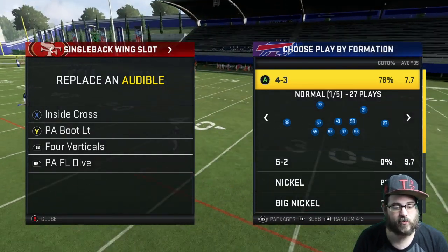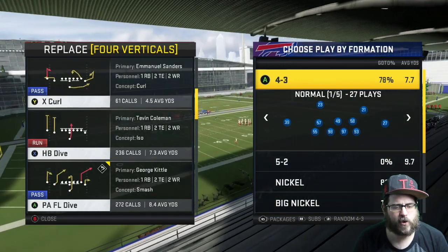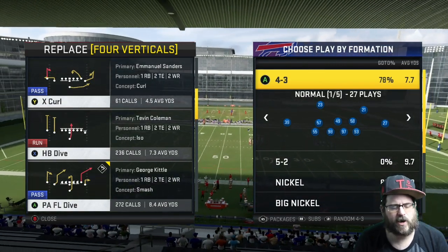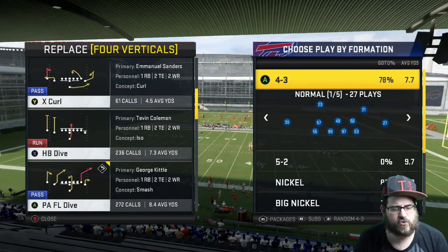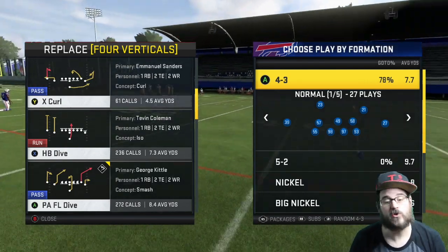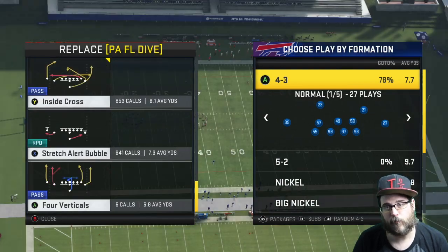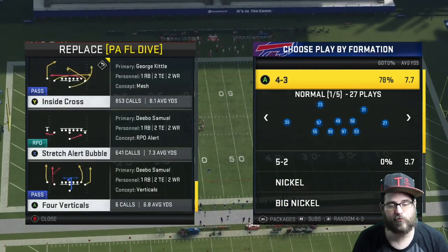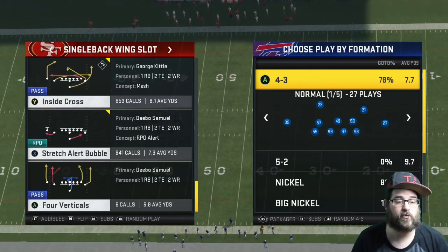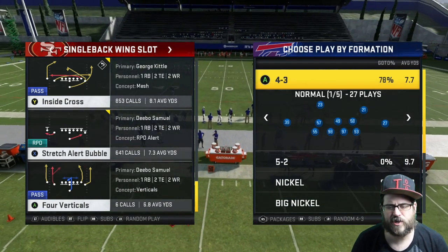The next one — this is probably the biggest play of it — the play action Florida Drive. We've got that double move kind of post and this corner route of the tight end we like. We change that comeback route into either a drag, a streak, or an out route depending on what we're seeing out of the defense. And the last play is this stretch alert bubble, which we like to mix in to really mess people up. I first came across this formation in Madden 18 when I started using this inside cross play.